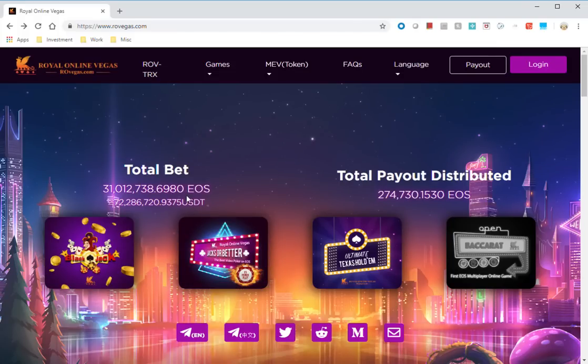Hello everyone, welcome once again to Investing with the Difference. Today we are going to look at Royal Online Vegas — they have a Chinese New Year promotion going on. I've been playing this game and I'm in touch with the team, who asked me to review the promotion. I want to disclose that I am invested in the MEV token and I do play this game, which is why I'm covering it.